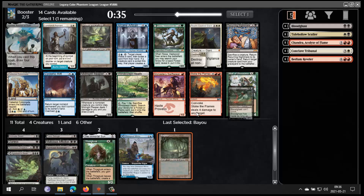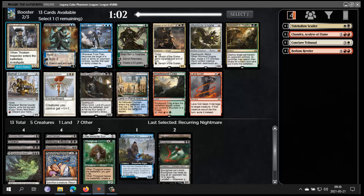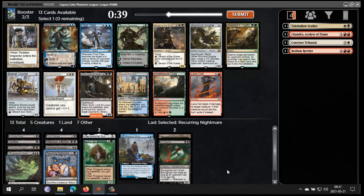Now Bloodghast is back in consideration. Mirror Mage seems kind of weak. I do like Frost Titan and Gonti — I think Gonti is better. It is better to hardcast, and Frost Titan is better to reanimate, but Gonti is a much better hardcasted card and you still get a lot of value when you reanimate it. I only have Animate Dead and Recurring Nightmare, so the reanimate theme isn't super strong yet. If I had Entomb and Reanimate, maybe I'd think about Frost Titan. I think Gonti is good.